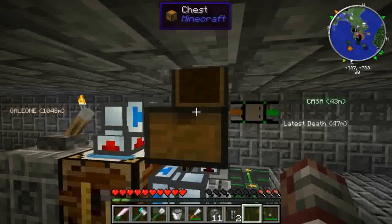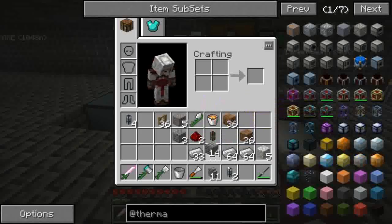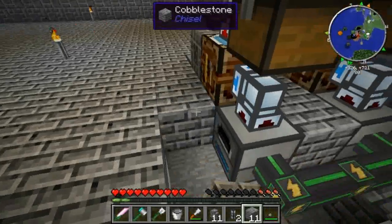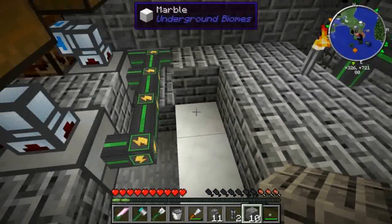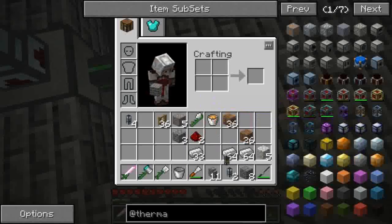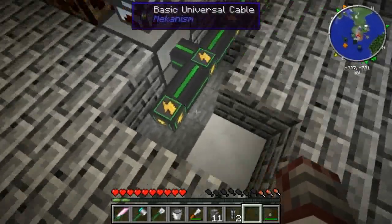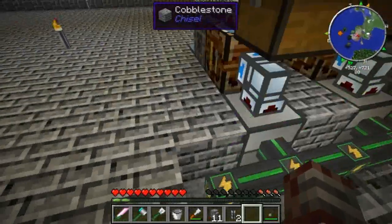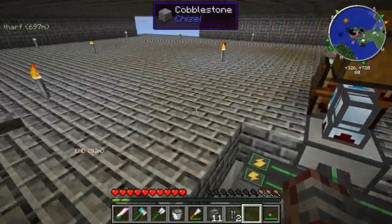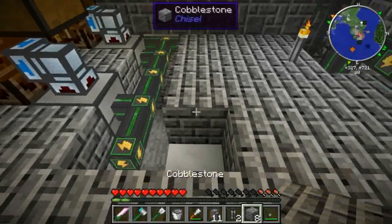Come vedete, stanno iniziando ad andare dentro gli iron ingot, che arrivano da qua. Per il resto possiamo chiudere qua lateralmente, chiudiamo anche qua sotto e chiudiamo anche di qua a lato, lasciando un pezzettino in più di basic universal cable della Mekanism, per collegare poi il secondo, o il terzo e il quarto impianto.